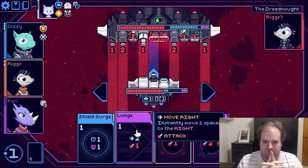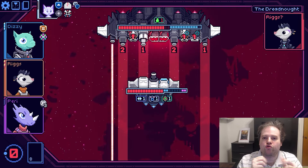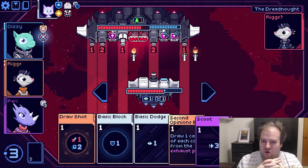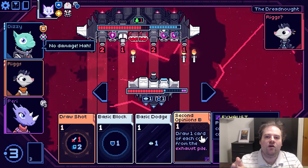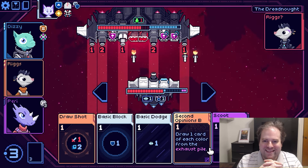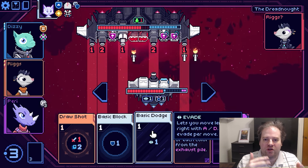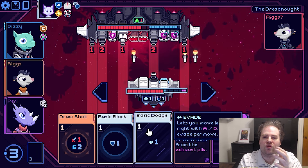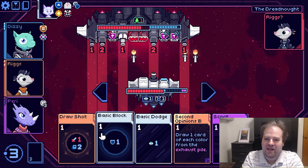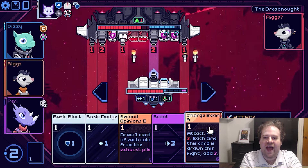Last but not least for best deck building, we turn to Cobalt Core. This is on the wholesome space exploration side — you and your crew are trapped in a time loop and must use the power of friendship and cards to get out. Of this year's list, Cobalt Core is probably the easiest one to learn. You have your spaceship that can move around, with guns and weapons set up that you're trying to line up with your enemy while they do the same to you.